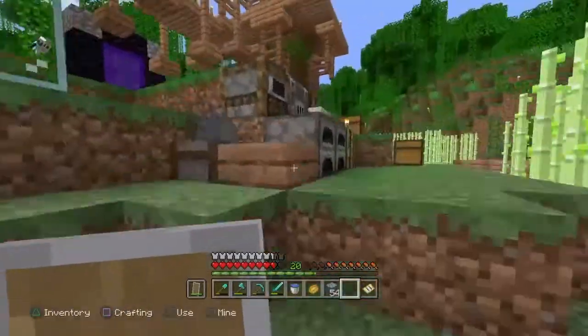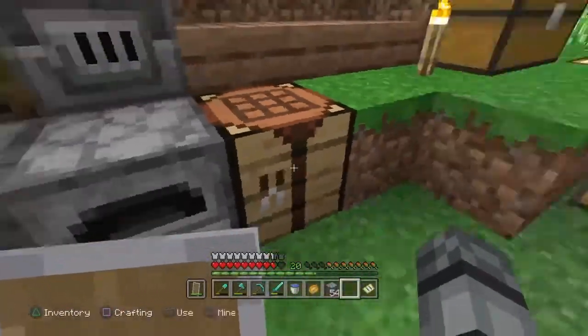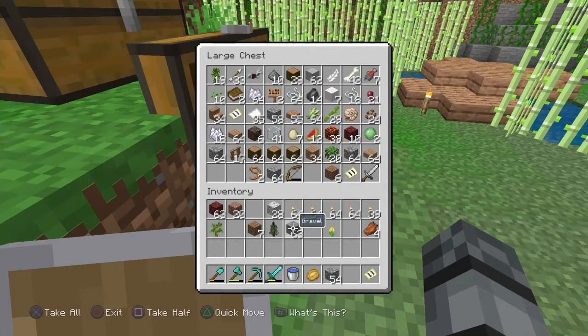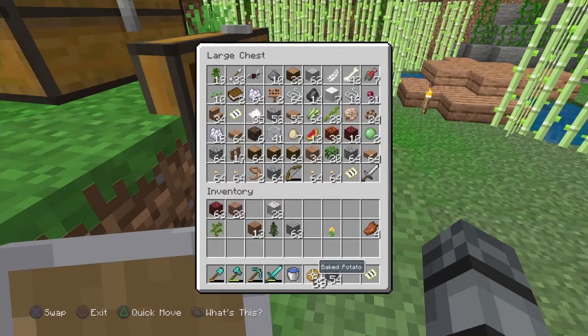That's a level 30. Let's go! We're going to the nether, we're going to get some levels. Hold up — my first pickaxe enchantment is fortune three! Oh, that's — I feel like I got ripped off. HELL yeah! I pretty much got ripped off, but let's go! That is lucky!